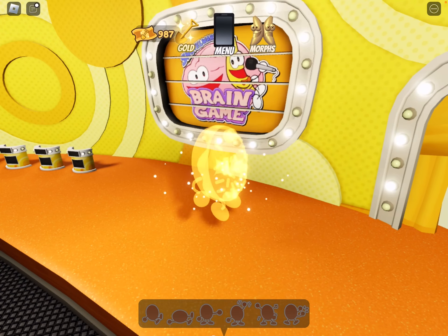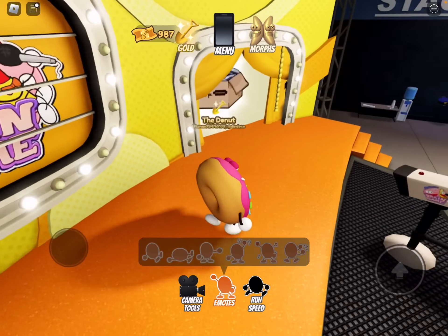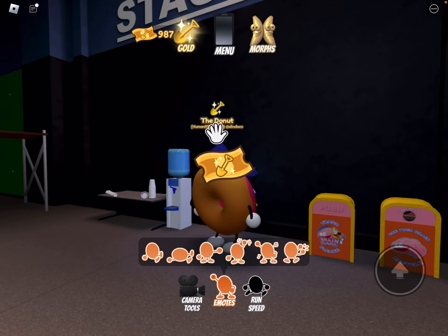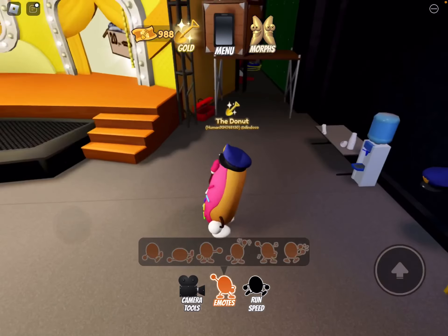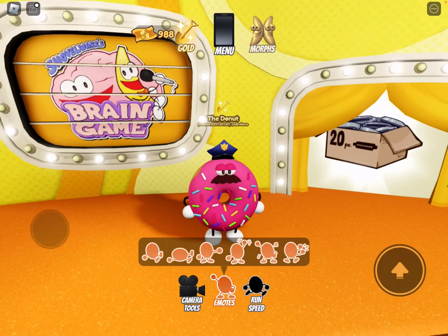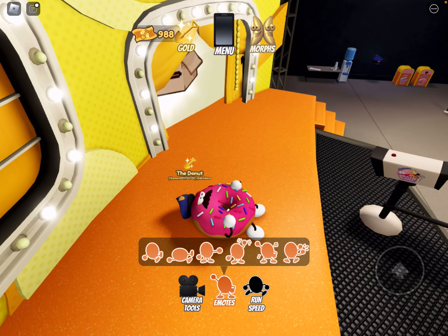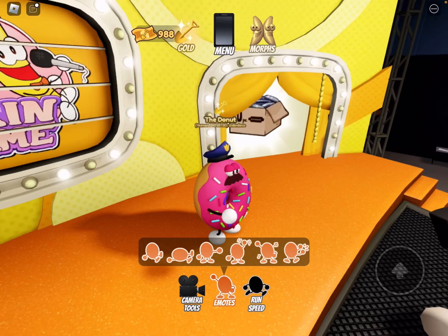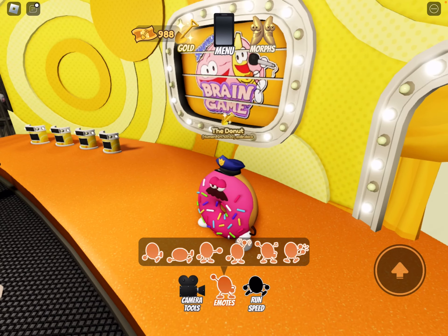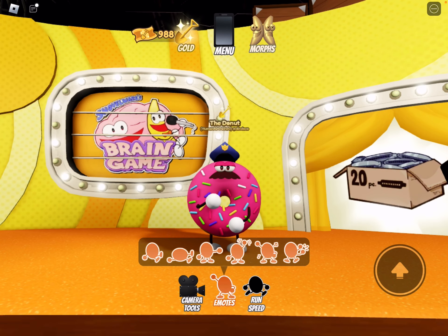Next, let's look at the police officer himself — the donut. I think I'll put on the hat. There we go. Now he's proper. Now let's look at the animations: sitting, lying down, pointing, waving, dancing — he's got some smooth moves — and clapping.